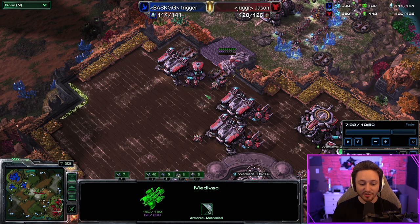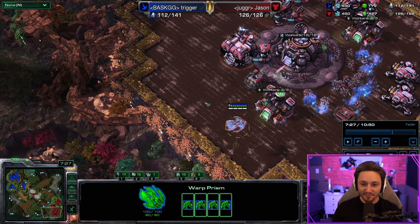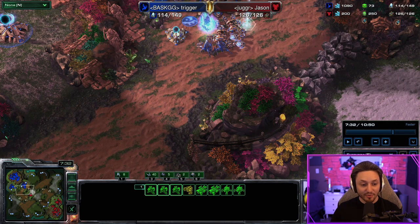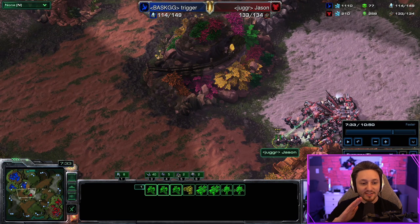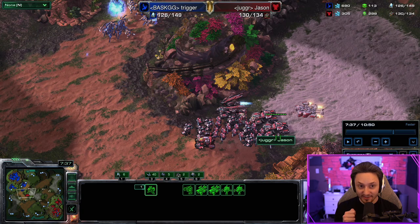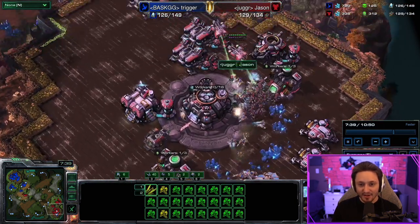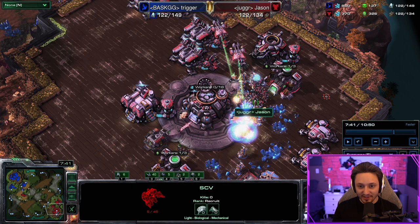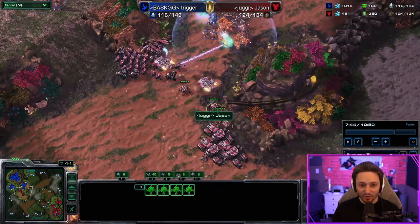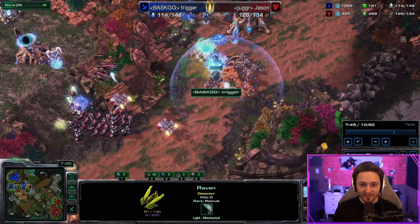The Protoss goes for the warp prism drop, but we have units ready for it and we're doing our attack regardless. If you ever get warp prism dropped during this attack, do not stop — every second you wait is another warp-in cycle, and the Protoss just needs one extra warp-in cycle to stomp you. We're defending with our units here. I pulled SCVs but they got splashed by widow mines. We get into position with widow mines as far forward as possible and tanks wrapped around the corner.